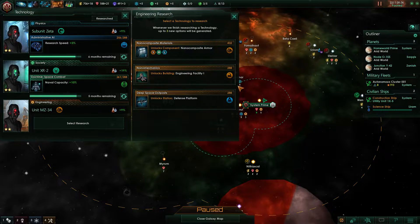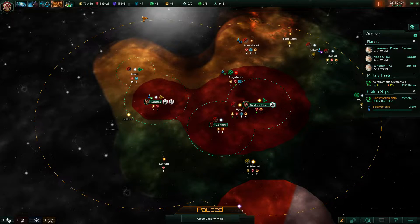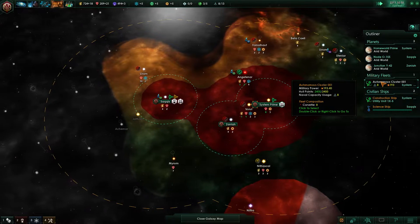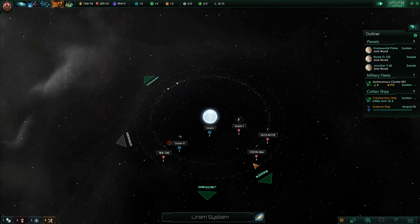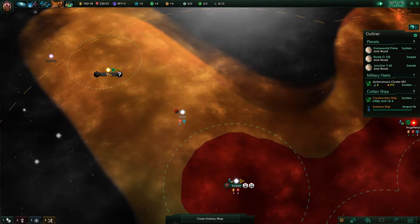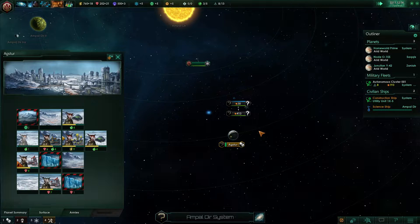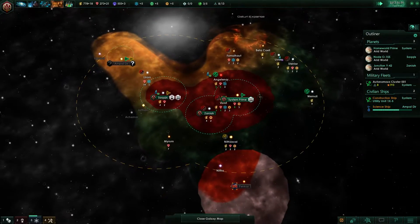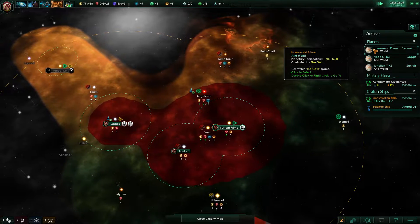They should also have improved the defense platform, so I'm going to try and create one and see what it does. Whoa — 10/10 minerals, that's quite a potent system! And we found a new faction. Apparently this is their home. It looks like we're going to be a bit cornered in — maybe that's what to expect.